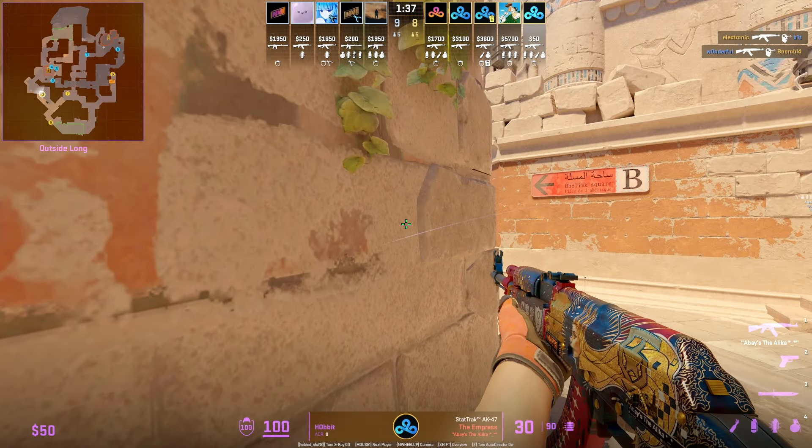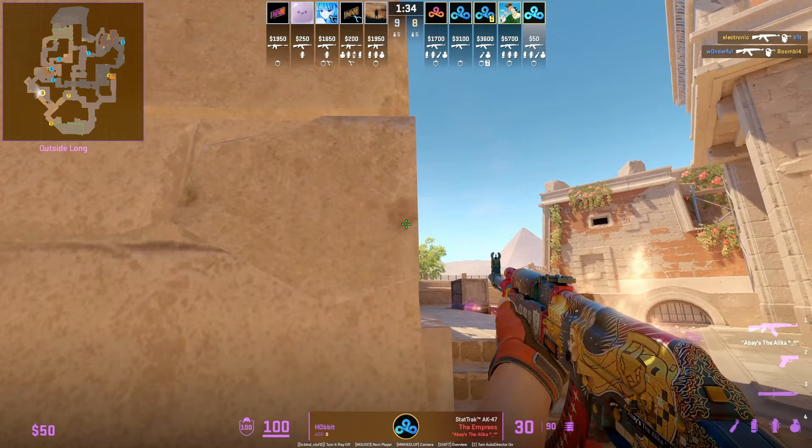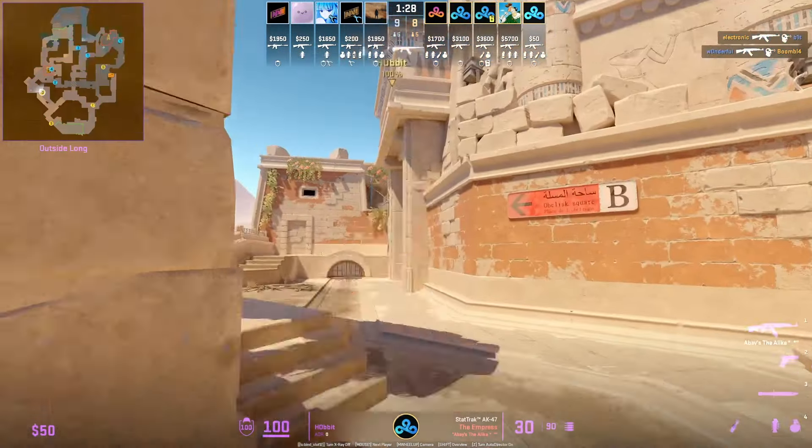I'm going to show you the right side smoke coming out of Hobbit. Go ahead and position yourself with this mark on the wall, then stand up and aim at the gap here between these marks, then left click throw.